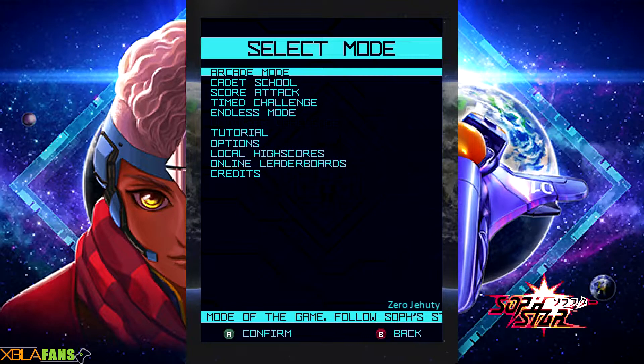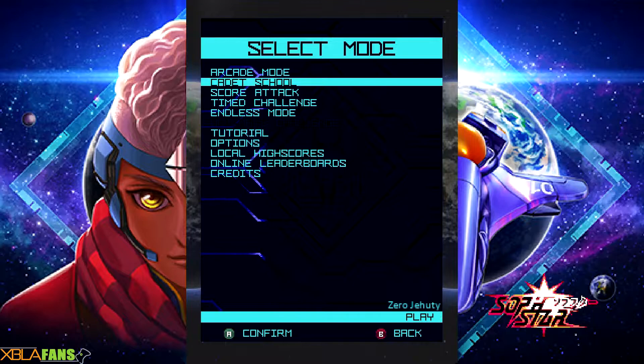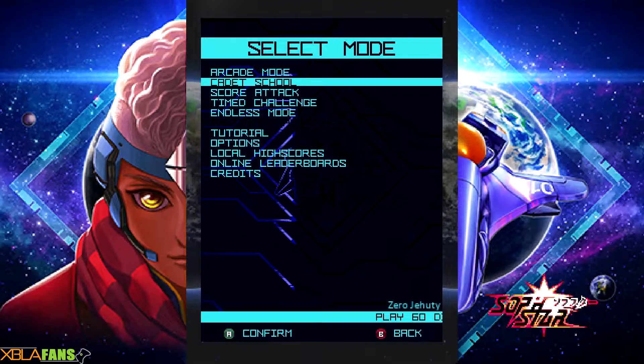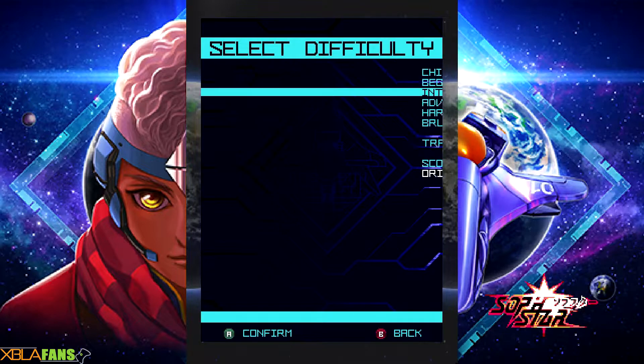As you can see, it actually has a bunch of modes here: Arcade mode, Cadet School, Score Attack, Time Challenge, and Endless mode. Cadet School's actually been pretty interesting because there are 60 different little challenges, which so far as I've done them have unlocked an extra mode for arcade.